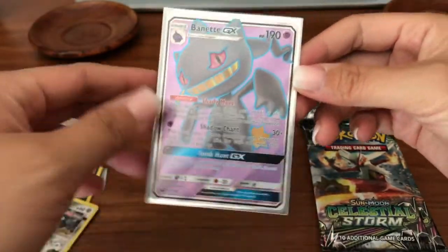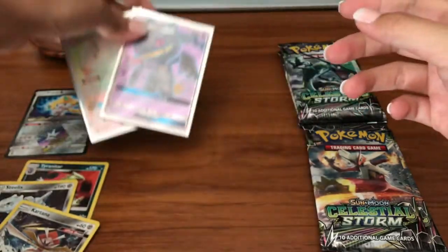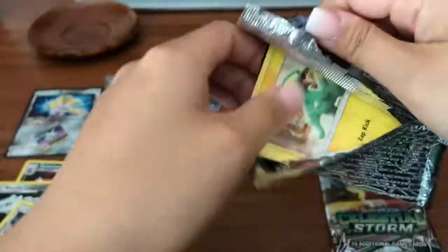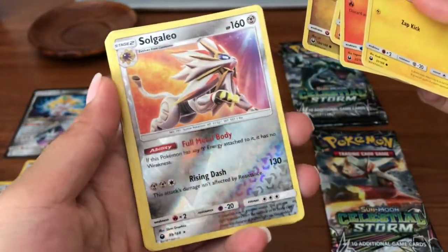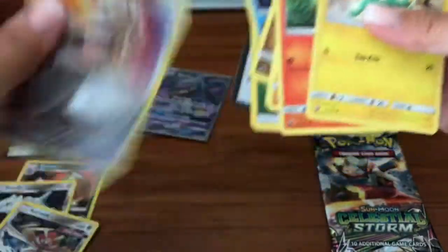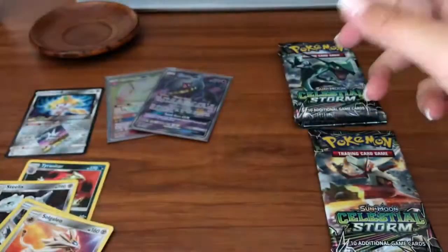Oh my gosh — rainbow rare Electrode, full art Bonnet, and from the first part we got a full art trainer and full art Articuno. Solgaleo reverse rare, very cool, and a Swampert regular rare. I am just freaking out right now — that's absolutely insane. We got a couple more packs to go.